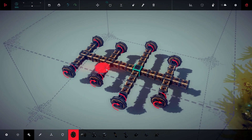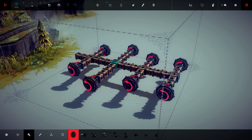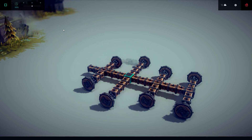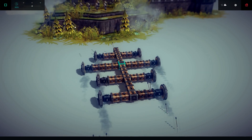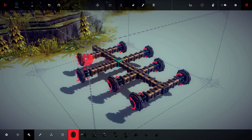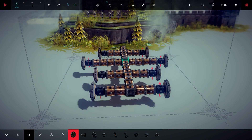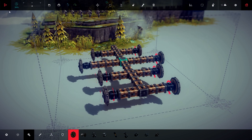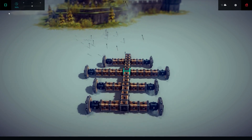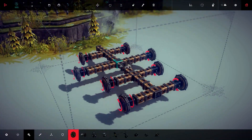The steering must face the same way as the wheel on one side, and on the other side it should be in the opposite direction. Let's test it — it doesn't work at first because it's going in a different direction, but now it works. As you can see it does rotate and it moves. We've tested this.